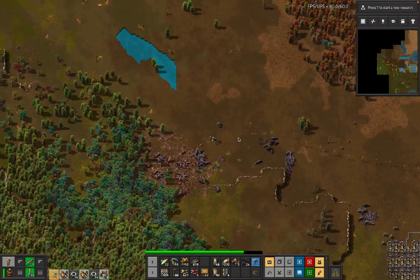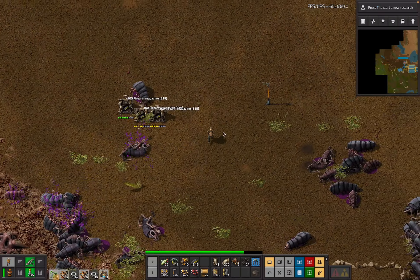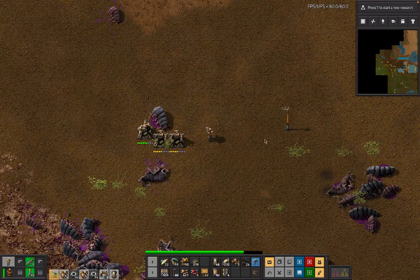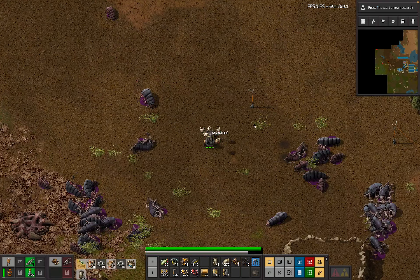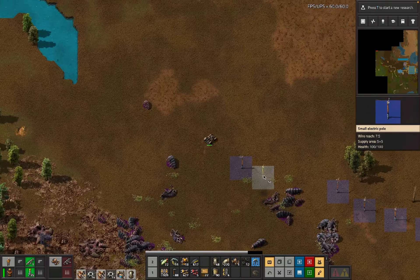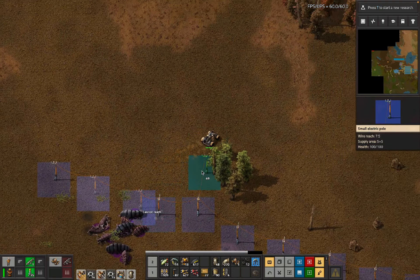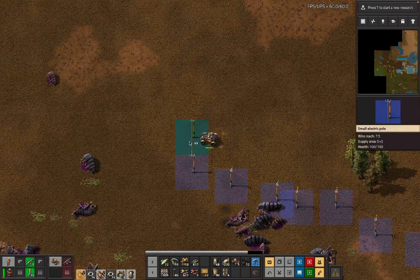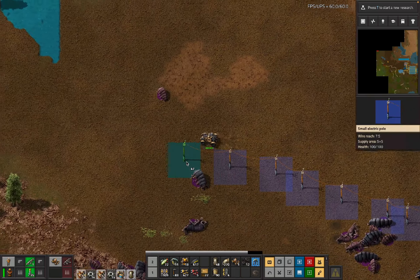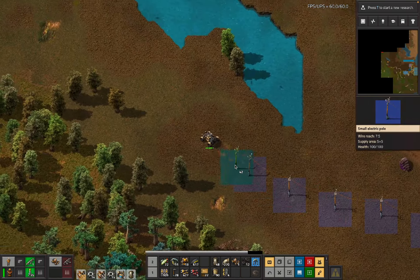The oil is in fact in this direction. I don't know if we have enough pipes and things to go and get the oil, but I reckon we go and find the oil. That's not a power pole I can drag from - these power poles are the ones I can drag from. We've still got all the bots, that's fine.